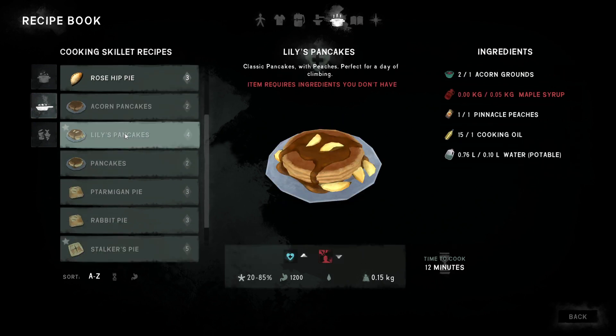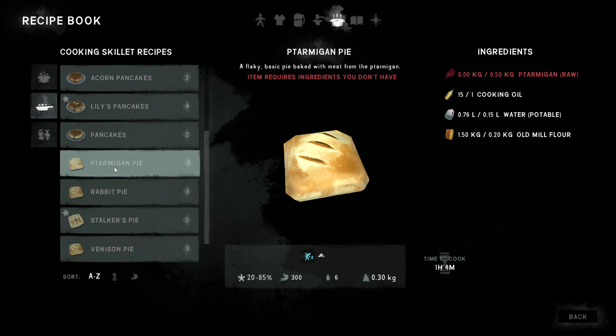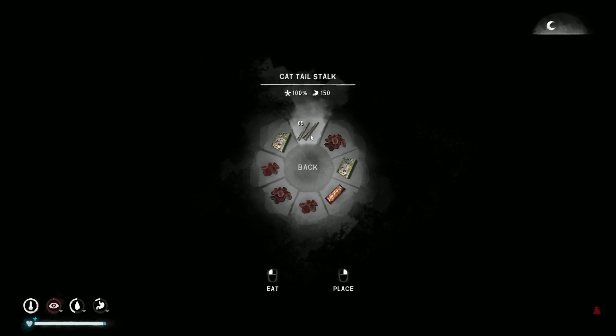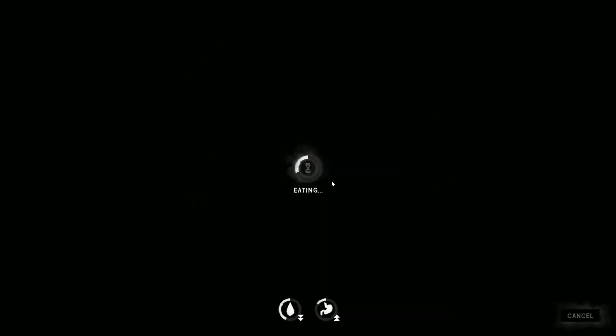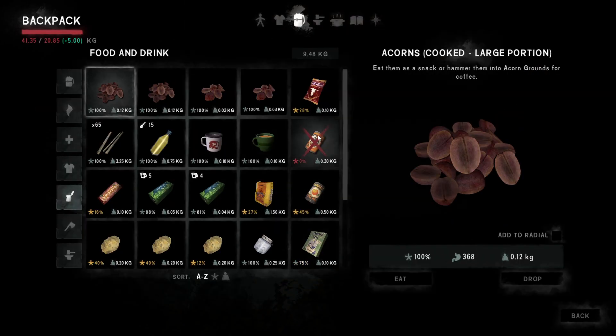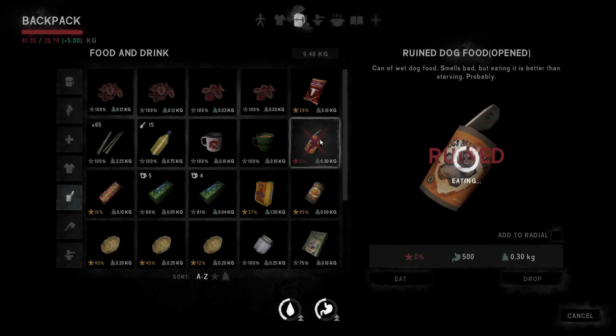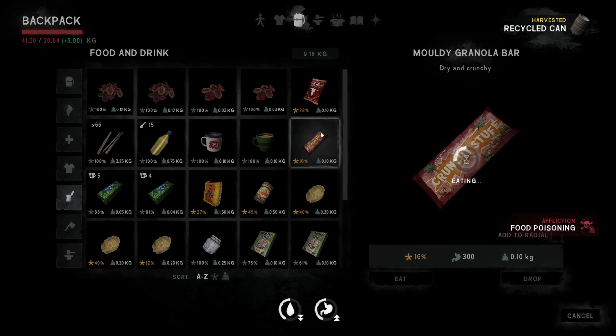Made peach pie already, knocked that one off. If we just had some maple syrup we could make Lily's pancakes. These are good things. We have some crappy dog food to eat - let's go ahead, we'll get food poisoning, we'll be okay. I just want to die.